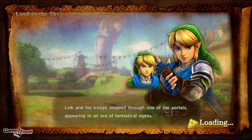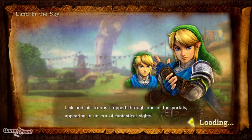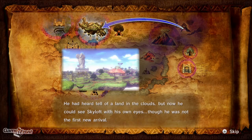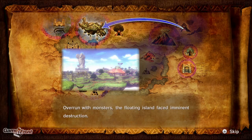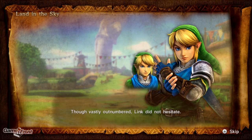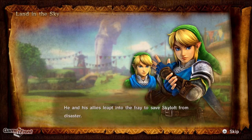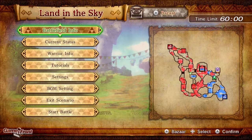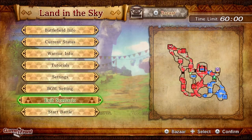Link and his troops stepped through one of the portals appearing in an era of fantastical sights. He had heard tell of a land in the clouds, but now he could see Skyloft with his own eyes. Though he was not the first new arrival — overrun with monsters, the floating island faced imminent destruction. Though vastly outnumbered, Link did not hesitate. He and his allies leapt into the fray to save Skyloft from disaster.